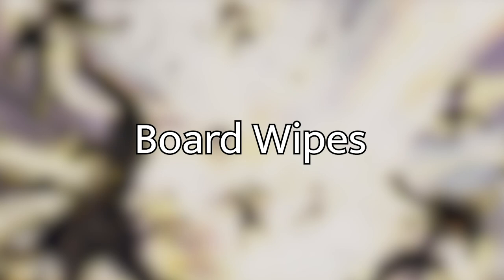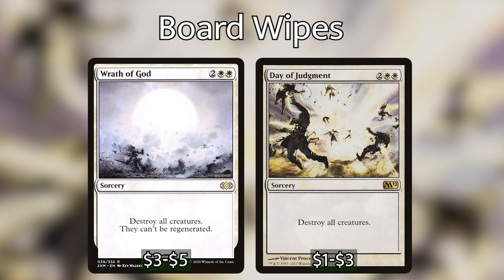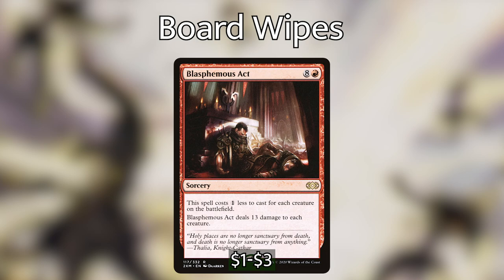The final category is board wipes. We're playing Wrath of God and Day of Judgment, which are effectively the same card — for four mana they destroy all creatures. We have Cleansing Nova, which has two modes: destroy all creatures or destroy all artifacts and enchantments. I really like the versatility and I'm starting to put Cleansing Nova into more decks. And then Blasphemous Act is a massive nine-mana spell that costs one less for each creature on the battlefield and deals 13 damage to each creature. There are probably some games where that won't even kill Ishai, depending on how many spells opponents are casting — so Blasphemous Act is super powerful in this deck.